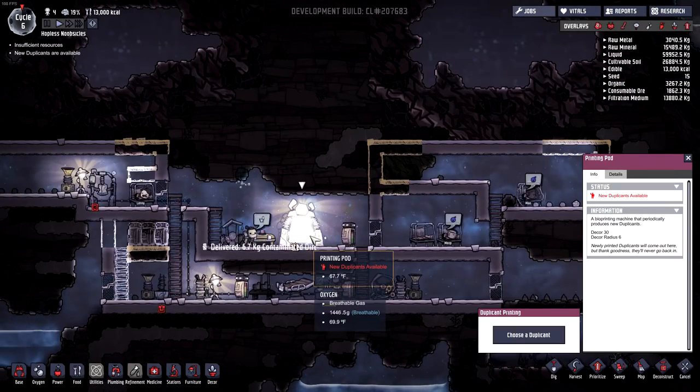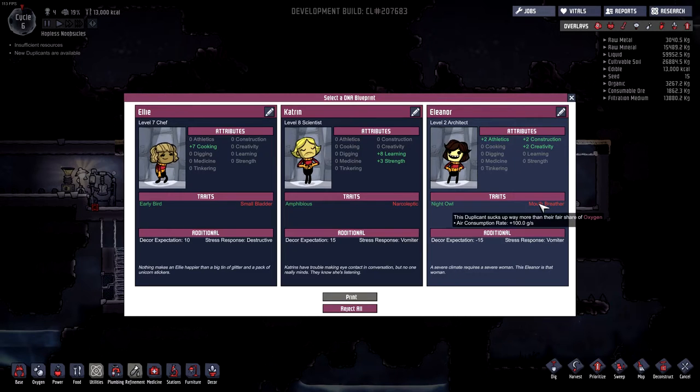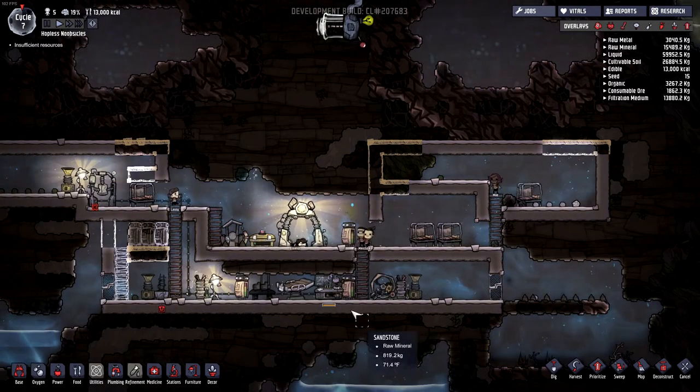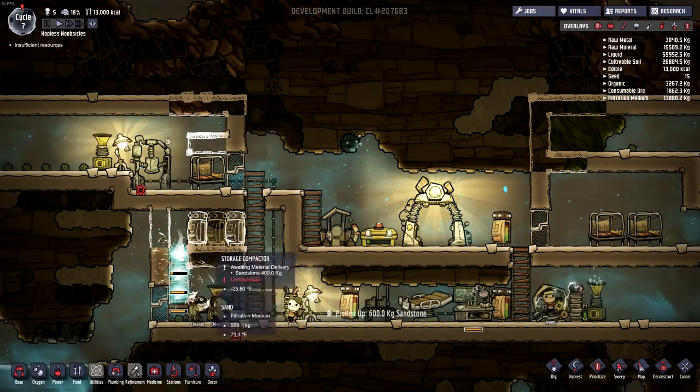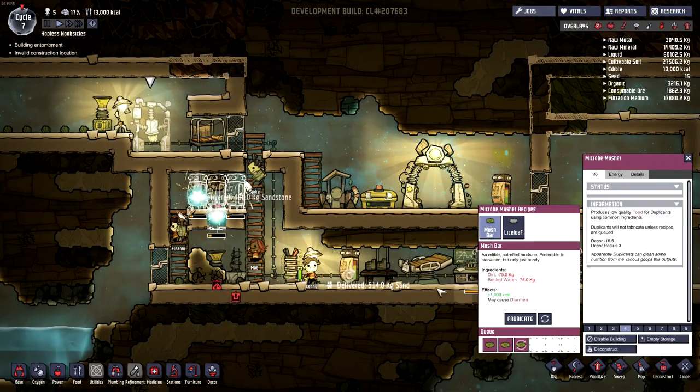I've got a new print here, so I can choose another duplicant — if we can sustain them. We've got Ellie, Katrin, and Eleanor. We've got an architect, a night owl. Construction, athletics, stress response, vomiter, destructive, early bird — I'm not an early bird myself, I'm a night owl. So I'm gonna go with Eleanor, because it's kind of like me, especially right now considering it's 2:30 in the morning. I'm also going to continuously fabricate mush bars for now.